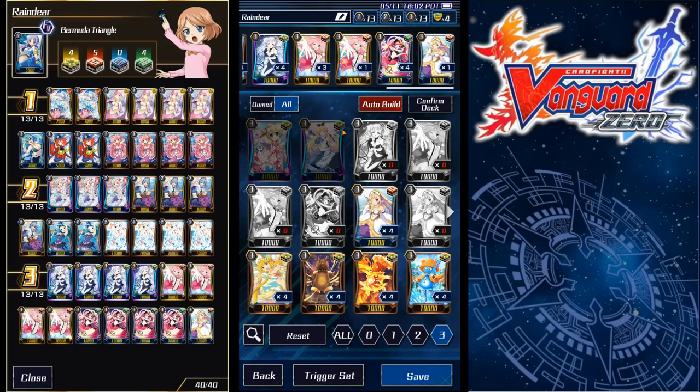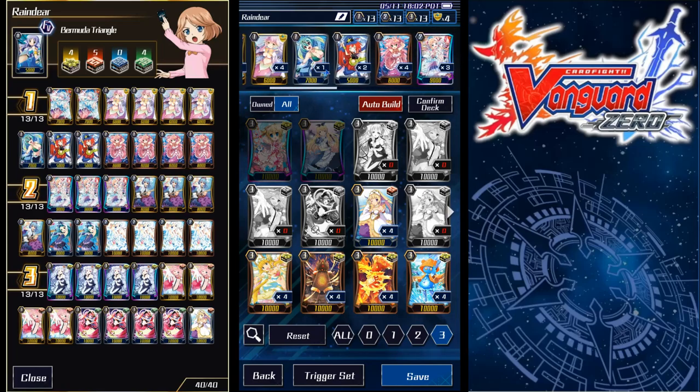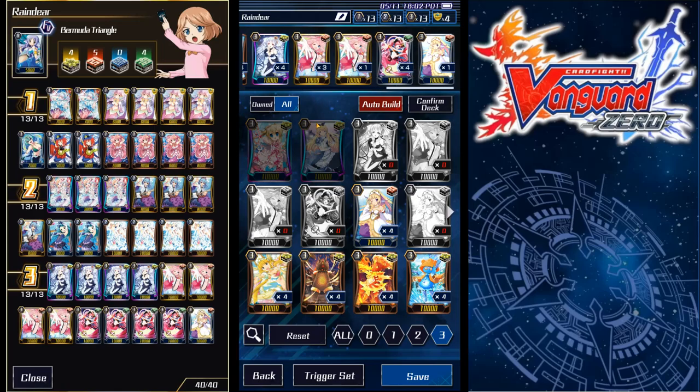The strong point about the deck is that it has the strongest draw engine in the game — it's right up there with Tsukuyomi. In fact, it technically has more draw power than Tsukuyomi, specifically with the build I'm running. Tsukuyomi really just Counter Blast two, draw two, and then put something in the soul and set up a stack. You'll use that maybe three times per game, so that's about six cards. But this deck just draws all the time.